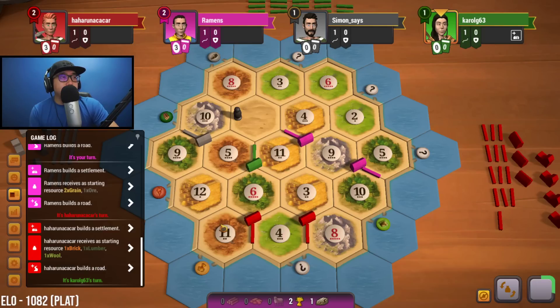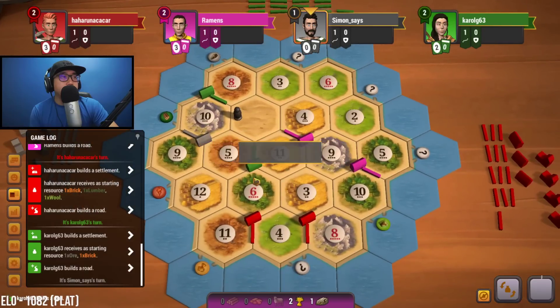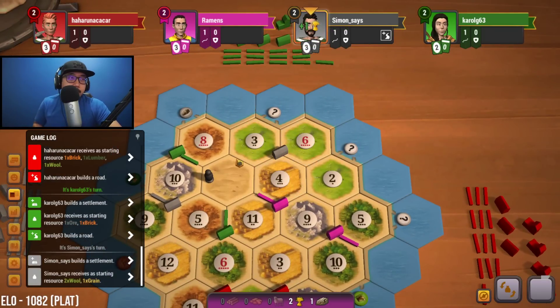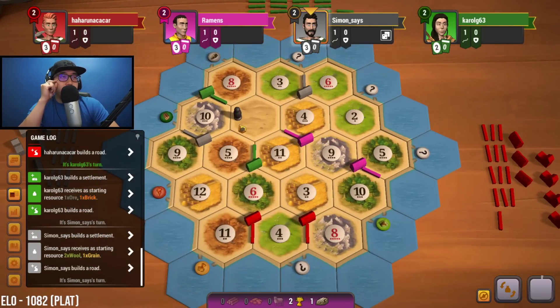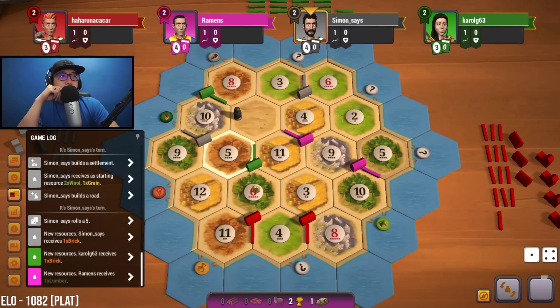What else could they go for? They have good brick. This is probably ideal for green. Oh okay, so they went out that way — that's an interesting route to take. They're going to be playing this without sheep. Gray needs sheep, so that makes a lot of sense for them. This A3 spot is still open, assuming green won't be going for it, but likely they will — they have good brick and wood production here.